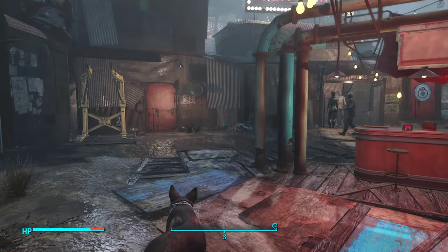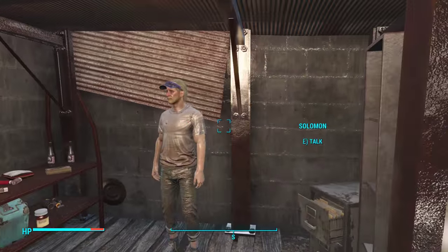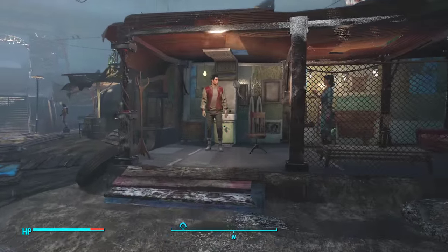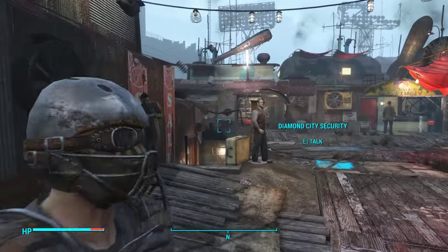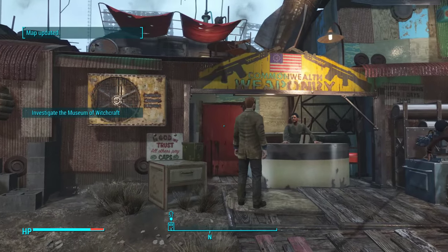For the one and only con: you cannot send any companions or settlers here, so it might feel a little bit empty sometimes. Maybe you want one of your companions to come live with you, or if you're in a romantic thing with one of your companions you'd want to send them there — but sadly you cannot do that. I'm pretty sure Bethesda may fix this in the future. It'd be awesome if you could have a companion or a settler living at Home Plate in Diamond City, maybe limited to just one person at a time.